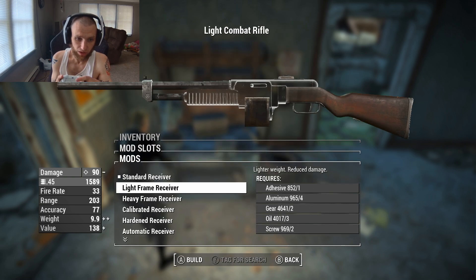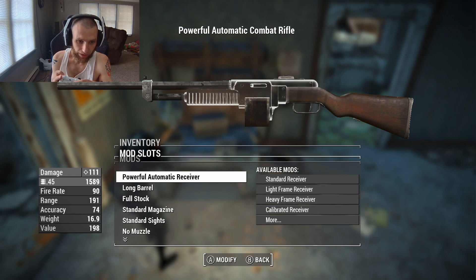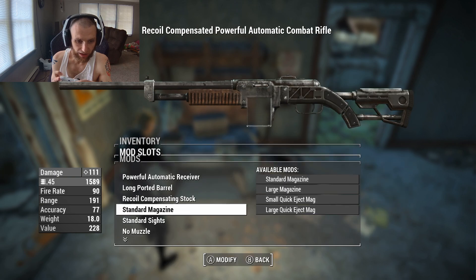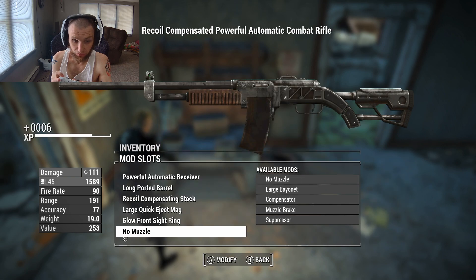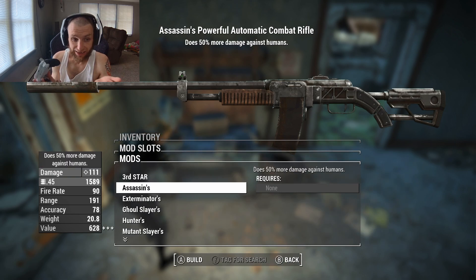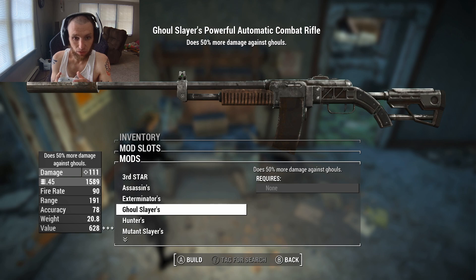So I have this combat rifle here. If I wanted to max it out — powerful automatic receiver, long quarter barrel, recoil compensating stock, large quick eject mag, glow sight front ring, suppressor. Then for legendary slots, Assassin's is kind of the way to go, though obviously you can do different stuff — damage to bugs, ghouls, whatever you think you're going to end up fighting.